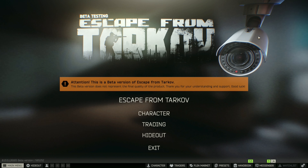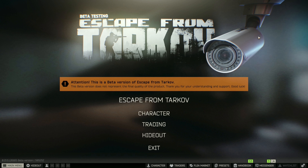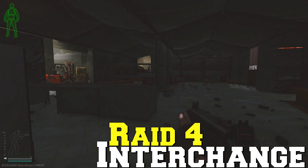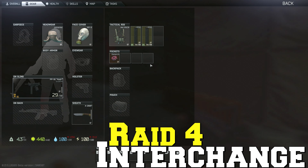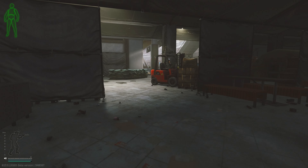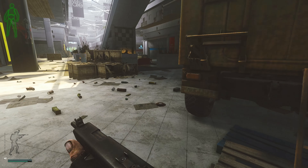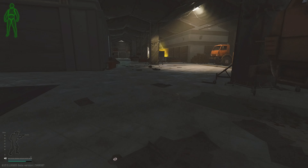We could probably find them on Interchange too, so we're going to head over there. It'll probably be our last raid — maybe our second to last depending on how long we're there. Let's do this. We start in the heart of the mall — I like it. We've got no backpack, that's not a good sign. We need to find one because pretty much everything we have is going to be very heavy.